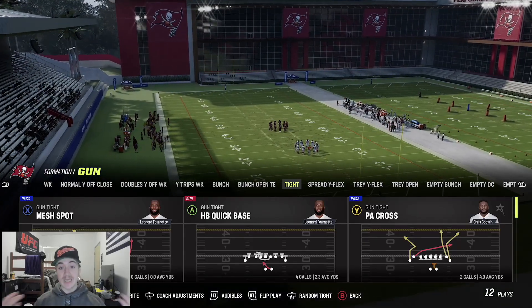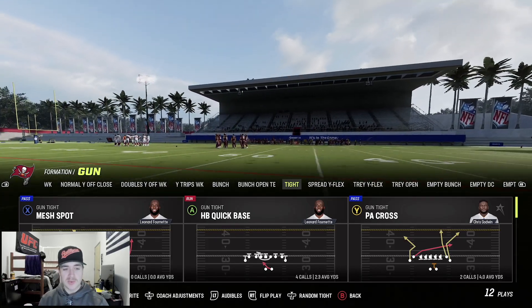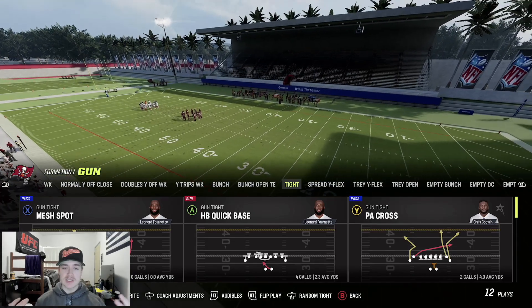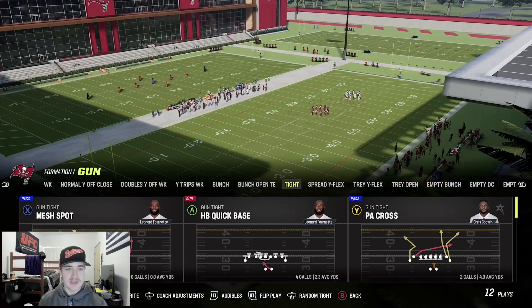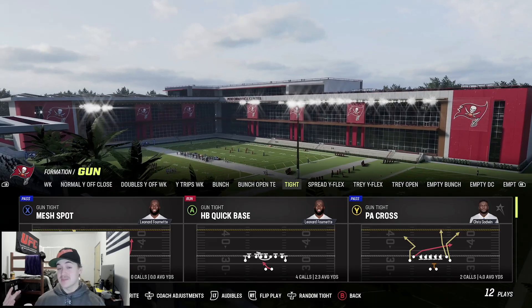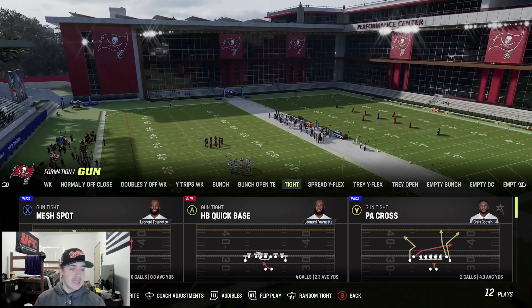Back with another video - we're going to be hopping into Cleft's offensive scheme for the Madden 23 Thanksgiving tournament. This is the tournament where he lost in the finals, but overall I do think he had a really good offensive scheme. Just a couple of mistakes on his part was the reason he didn't win. If I had to compare this offense to Des's offense, I would say this one is certainly a lot better and more effective.